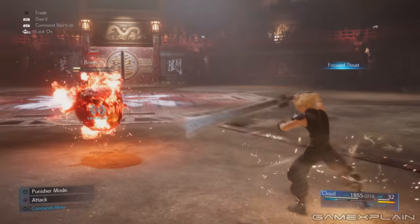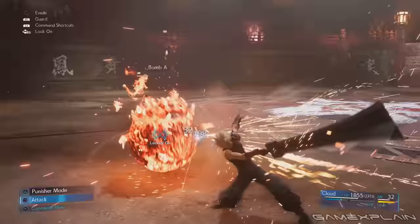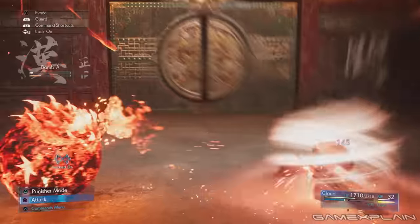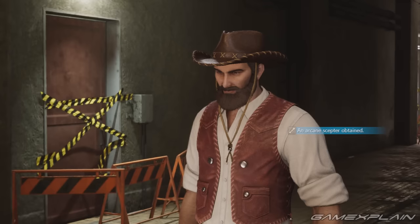Later in Chapter 9, when Aerith is being fitted for her dress, three new side quests will open up. One of which will take Cloud back to the Corneo Arena. Once he completes the quest, he'll be given Aerith's Arcane Scepter.